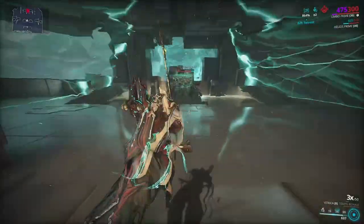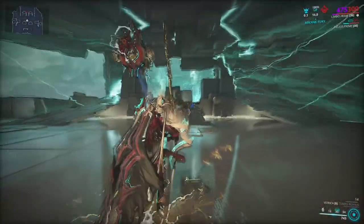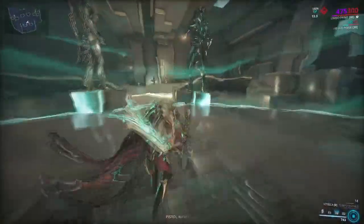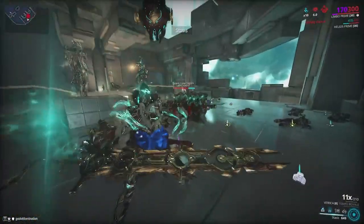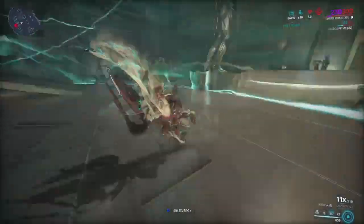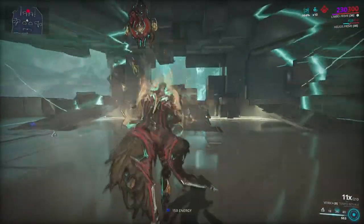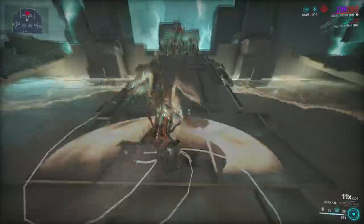Now Limbo as a Warframe can enter a different dimension. The idea though is that when he enters a different dimension, he shouldn't be able to attack and damage enemies from the other dimension — he should only be able to attack from within one dimension and not cross over to the other. However, in the past he used to be able to do this with an arcane called Exodia Contagion from Weapons of Zorz.